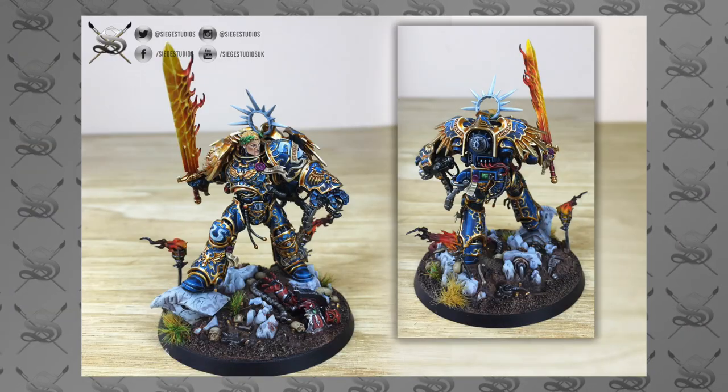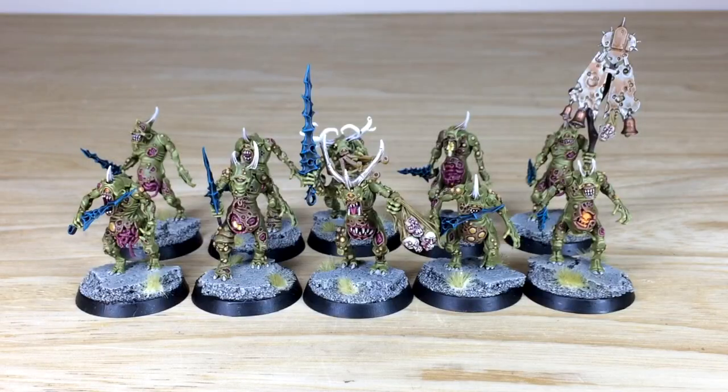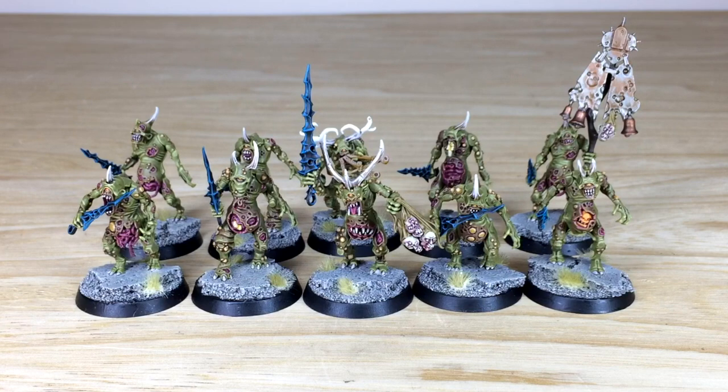That's what we do predominantly as a business. If you're interested in a commission with us here at Siege, all you need to do is go to the link in our description, which takes you directly to the contact form. Select the relevant drop-down options for your project, include a model list in our format in the message section, fire that off to us, and we'll come back to you with a quote and get the process started. We'll be back in a second to have a look at these awesome Plague Bearers.